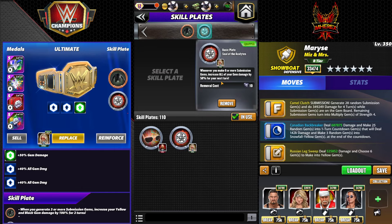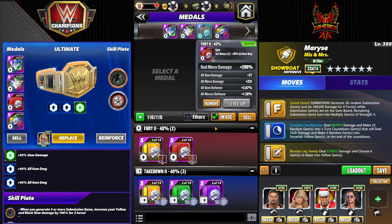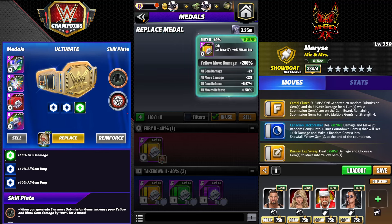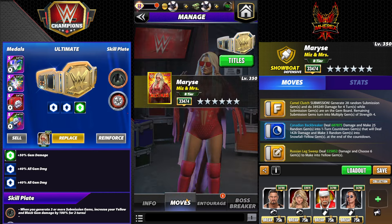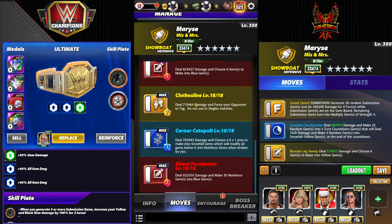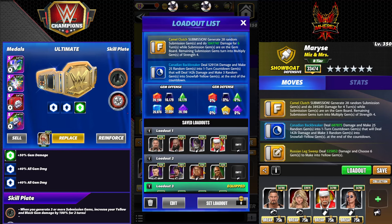Brawn and 17k Santa are not so free-to-play friendly. You could also put the acolyte on in the previous build — whenever you make six or more submission gems, increase all your gem damage by 50% for your next turn. The move damage metal you'd want to be yellow — I'm not sure why I don't have that equipped but you'd want a yellow move damage metal for this with the fury twos. The only difference is we're subbing in the countdown gem move Canadian Backbreaker: 529k damage, makes 25 random gems into one-turn countdown gems dealing 142k damage and making three random gems into snowfall yellow gems at the end of the countdown.